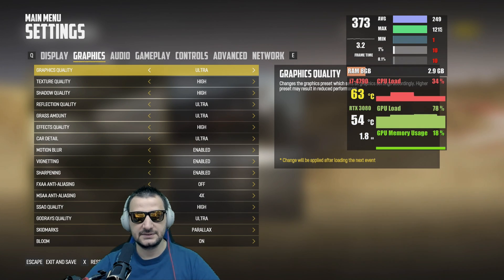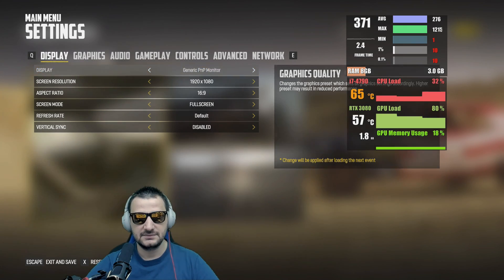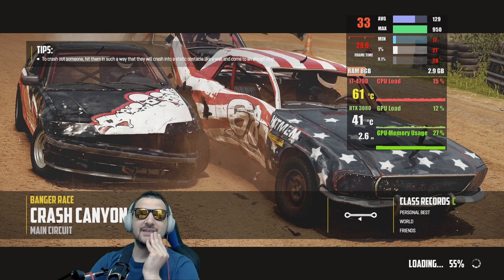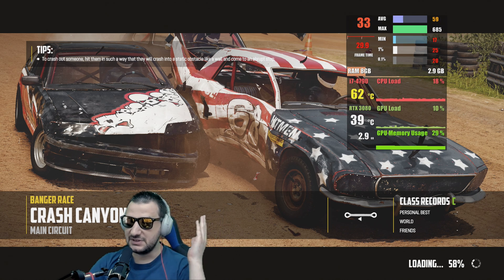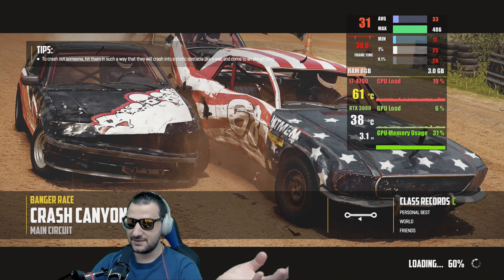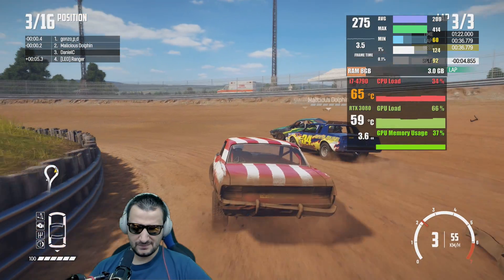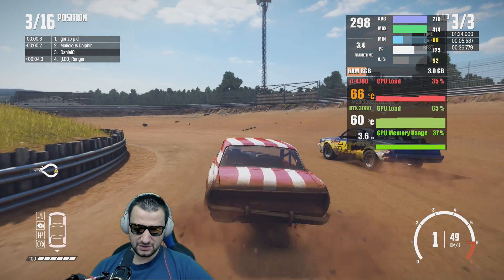Alright, graphics — yeah, ultra. There is nothing more we can do. The whole point is to find some games that are not very well suited for this configuration — i7 4th gen and RTX 3080. But apparently they work.